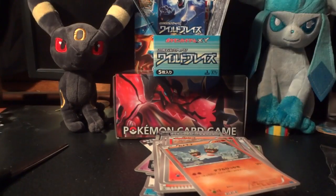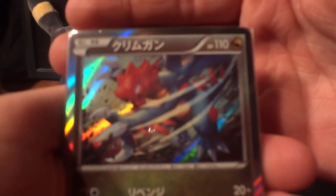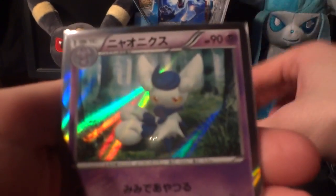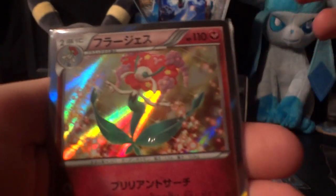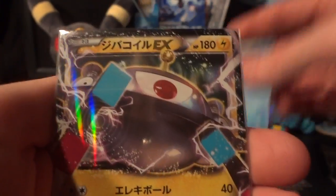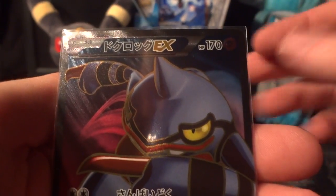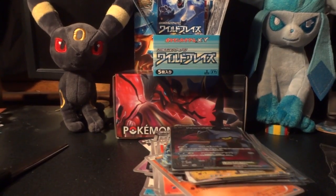Let's have one final look at the box summary. Dusknoir, Druddigon, Goodra, Meowstic, Florges — Heliolisk and Milotic were my holographics. Magnezone EX, Mega Charizard EX, and Toxicroak EX full art. Thanks for watching guys — I'll see you for box 5.